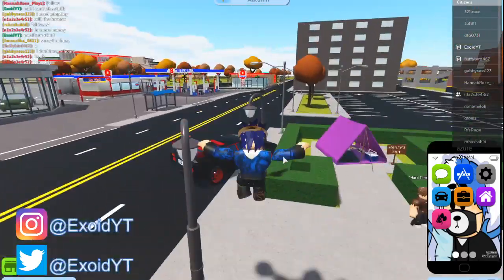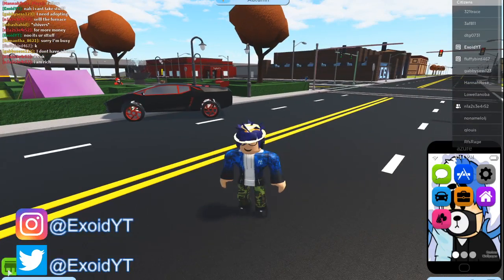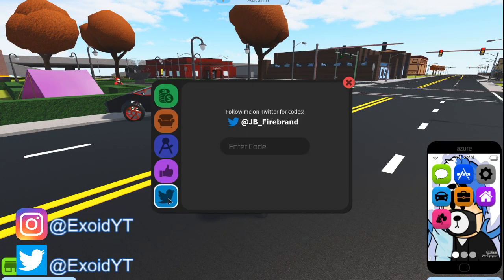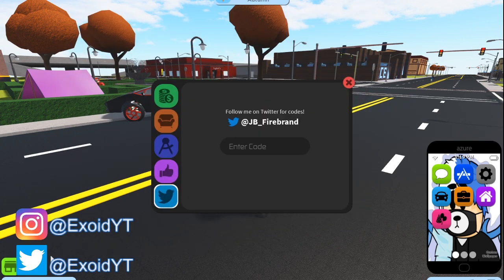I'm gonna show you guys all the codes now. To enter codes, all you gotta do is click the little shop icon below, then click the blue Twitter bird. I really like their little GUI — it's super clean in Ro Citizens, super simple and colorful.